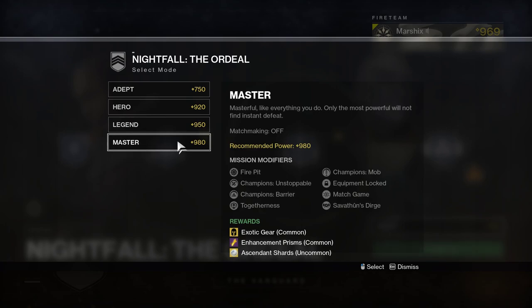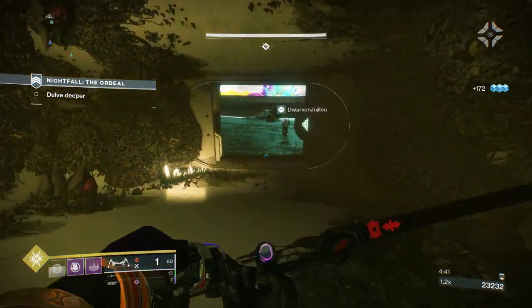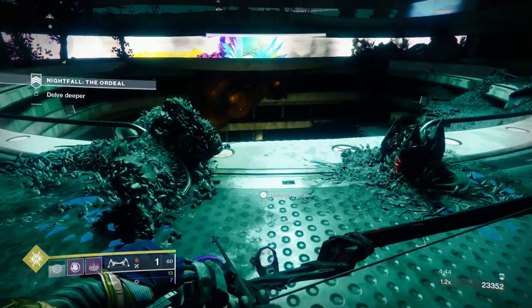On the Legend Nightfall, Prisms are less common and you can't get Ascendant Shards. Solo players, you probably won't be able to solo these difficulties at an efficient rate. The best difficulty for you is the Hero difficulty, which can still drop Prisms, cores, and exotics, but it's all at a lower drop rate.